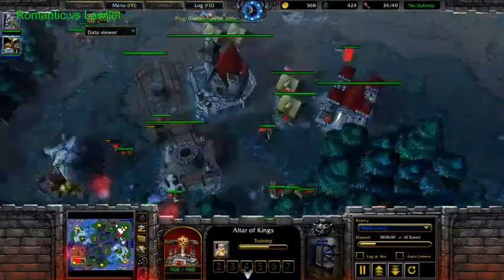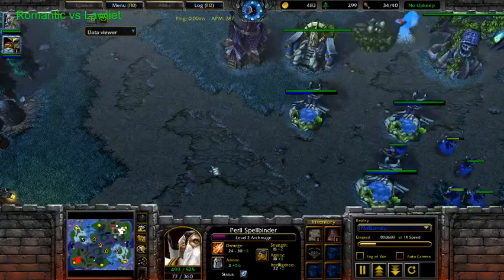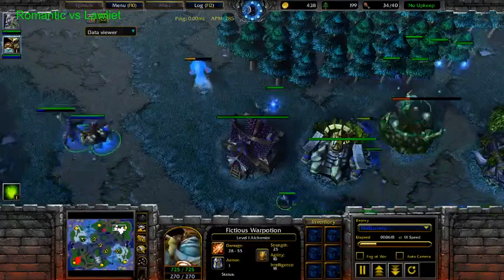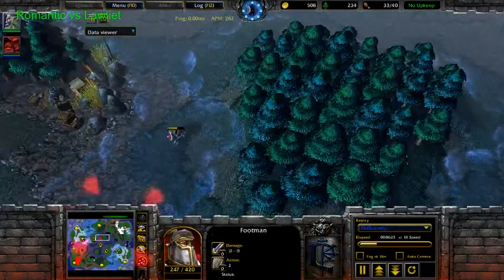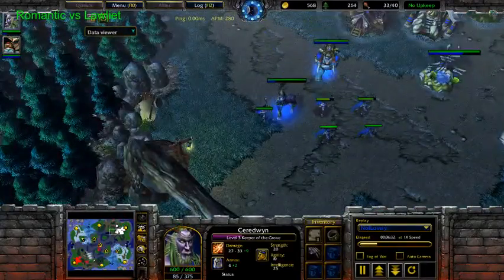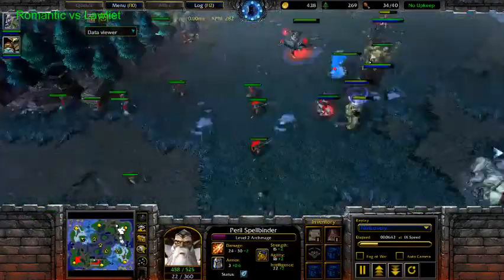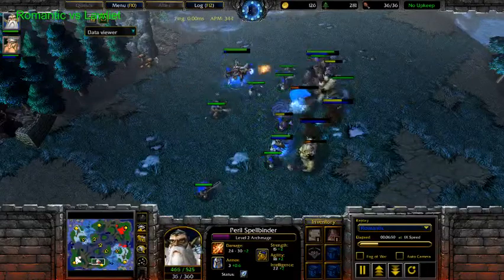It's true that footmen are not useful in the late game, but you don't want to lose them. You can cancel buildings with footies, you can cancel stuff with footies. So this harass didn't really accomplish too much — I mean, he accomplished a lot, but then he lost everything. It was outplayed, it was out-microed. And now he's going for a Tier 3 expansion with Rifles, or maybe he just wants to creep this camp.